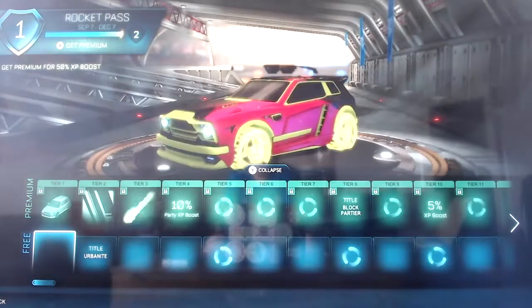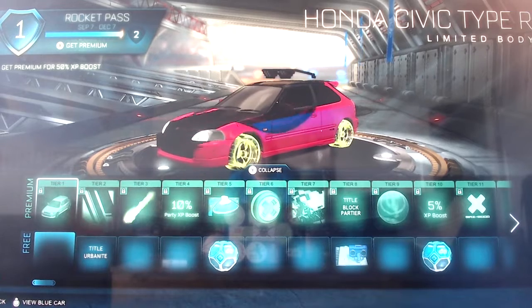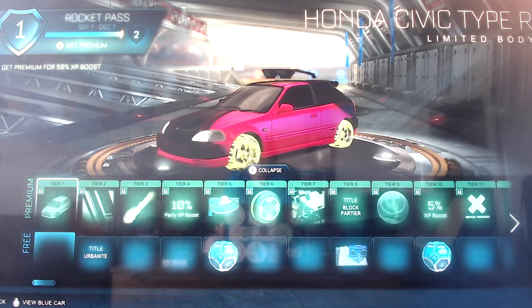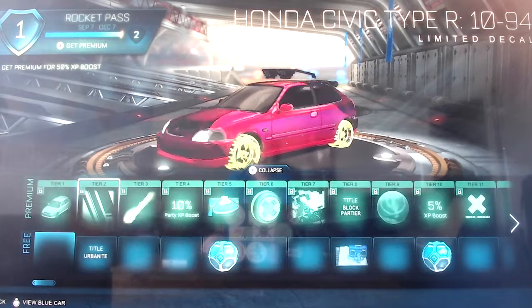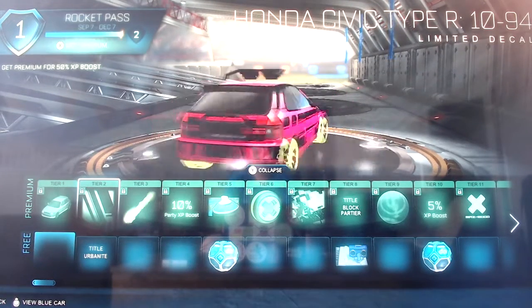Let's go over to the Rocket Pass first. We start with the first ever real life car in the Rocket Pass - the Honda Civic Type R. That is crazy. I didn't think Rocket League would ever add a real car into the Rocket Pass. I thought they'd always do their own car, but it's good they did - nice to add a bit of change. Next is the Honda Suit Type R 1094, so a nice decal for it.